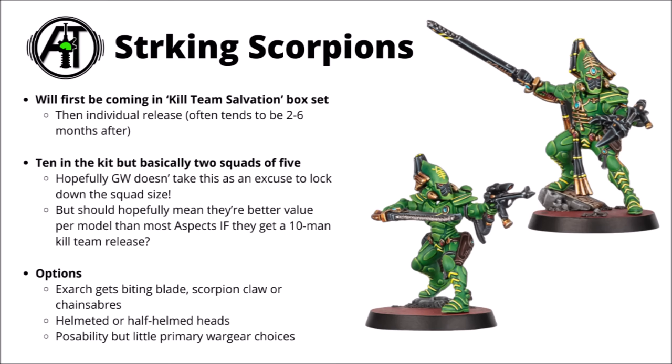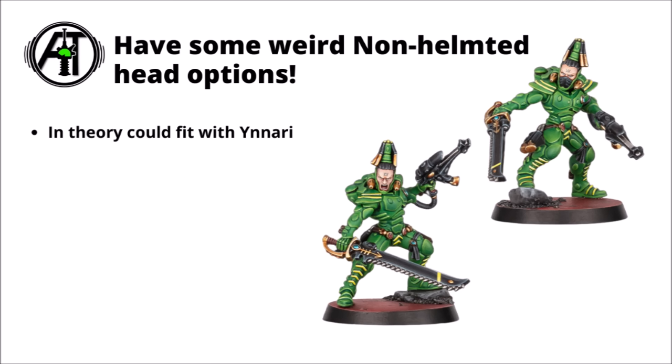Usually after a Kill Team box comes out, the individual kit tends to come along somewhere between 2 and 6 months after. It might be interesting to see how they go about releasing these guys, as it's going to be 2 sets of 5 making 1 Kill Team. It doesn't immediately look like there's any extra sprues for specialist options within the squad. I'd guess that if there are 2 sets of 5 within the box, you would still be able to fill them in 5. The only things confirmed in terms of options were the standard choices for the Exarch: the paired chain sabers, the scorpion claw, or the biting blade - basically not messing with the formula too much and sticking with the classic options from days past. Perhaps the biggest experiment is that they've given them standard helmeted heads, or the option of bare-faced or half-helm heads - though I'm not sure I'm the biggest fan of those, and I'd absolutely assemble them with the helmets myself.